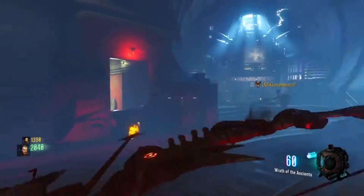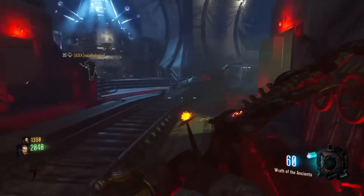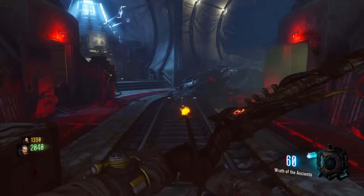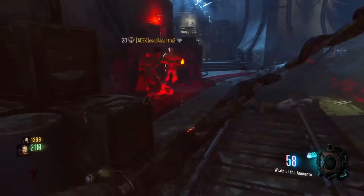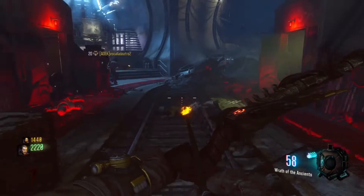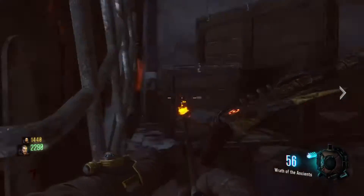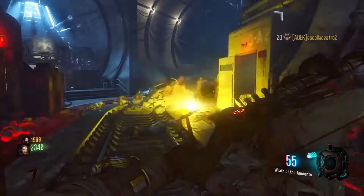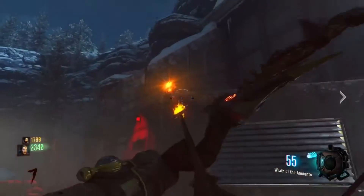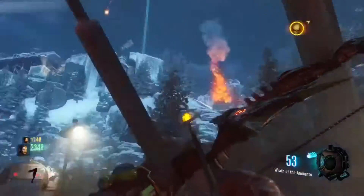Alright guys, for the first part of this you're going to want to make your way to rocket launch, then you're going to want the rocket to launch, then just wait here. After the rocket launches there's a little place that you have to shoot on top of the VMP wall by barrier — it's a little flaming tiki head. Shoot that spot and you'll know you hit it when an artifact gets shot up in the air.